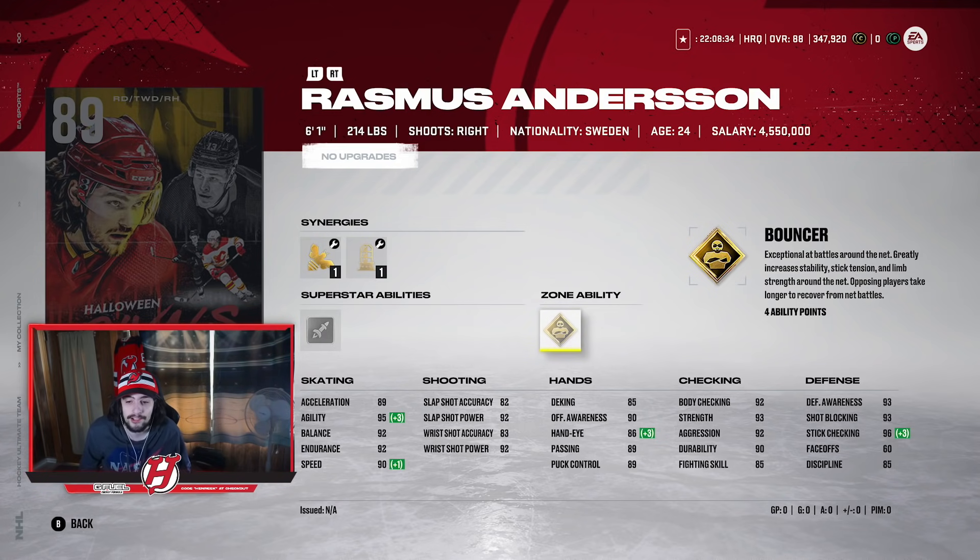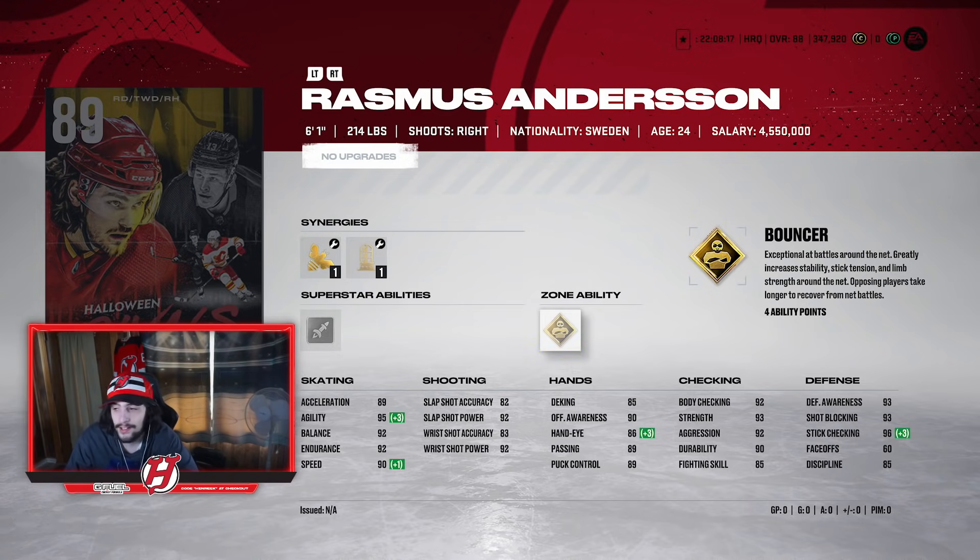It's kind of like a cheat code — this zone ability can really affect the game in a lot of different areas. It's a very very good card to have. There are a lot of good D-man options here for these MSPs. I like Anderson a lot — he's a pretty good option.